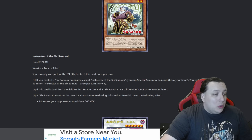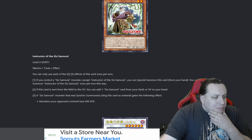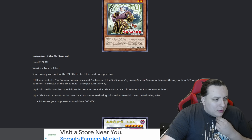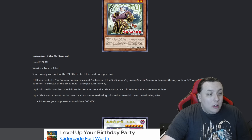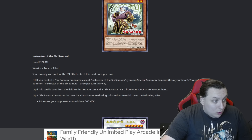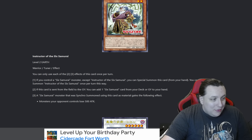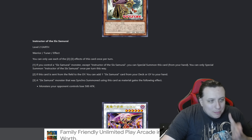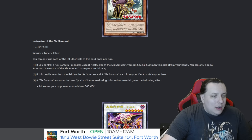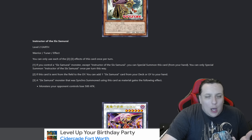So we get to summon it for free if we control a Six Samurai. If this card is sent from the field to the graveyard, you can add a Six Samurai card from your deck or graveyard. And a Six Samurai monster that was synchro summoned using this card as material gains the following effect: monsters your opponent controls lose 500 attack. Now that makes more sense — making them lose 500 attack helps with combat.